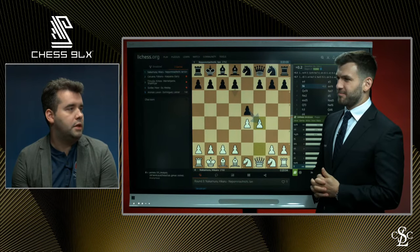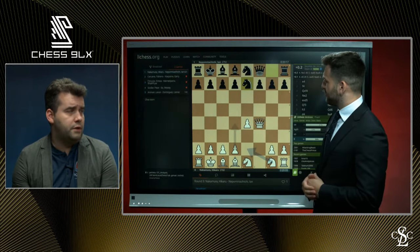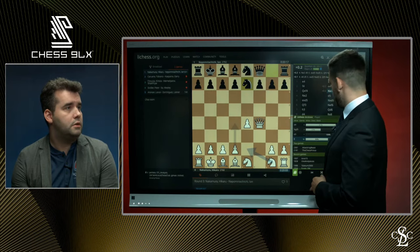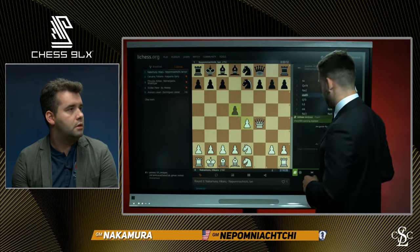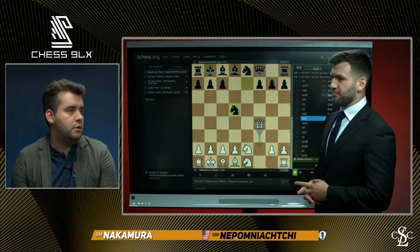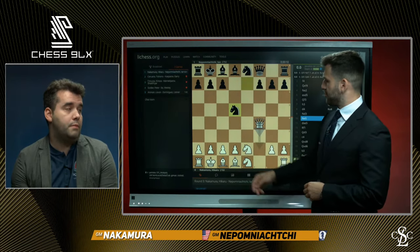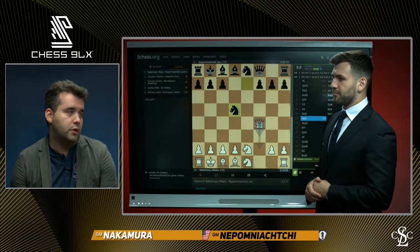So we came up with this idea: takes and Knight E7, preparing both E5, D5, and F5 — a normal developing move. So after Knight E2, D5 takes. I think Black should be fine here because of all this development, and you don't really want to play C4 here because your King is on B1. But maybe you should — still, you don't want to weaken your King.